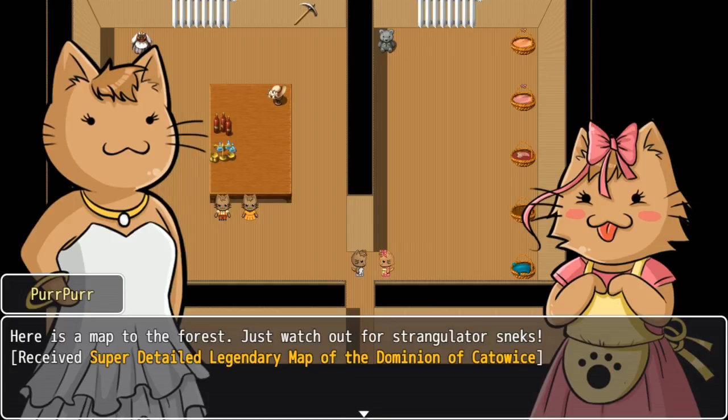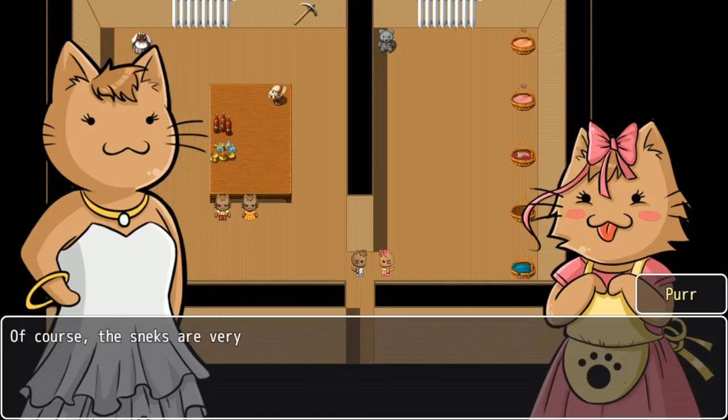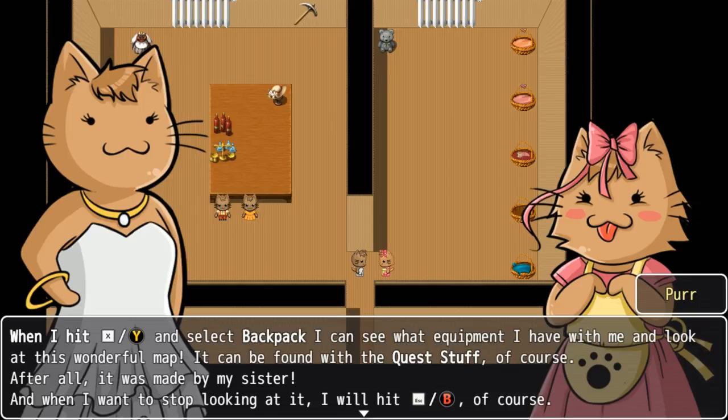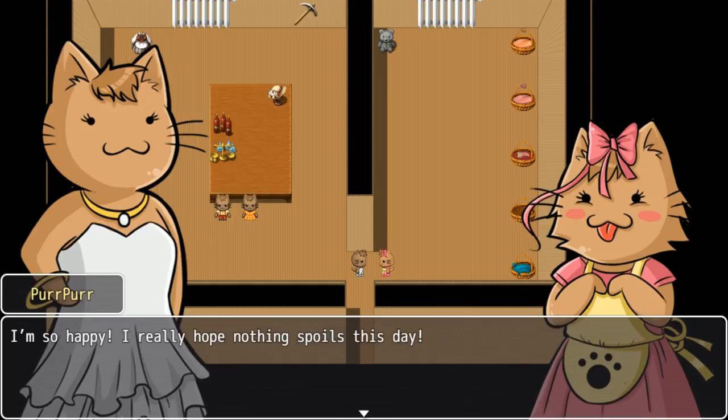Oh, it's definitely gonna be one of those games! I got the super detailed legendary map of the Dominion of Catawis. Of course the sneks are very dangerous and here I am, poor little defenseless me. When I hit Y and select backpack I can see what equipment I have. There's the wonderful map in the quest stuff — after all it's made by my sister.